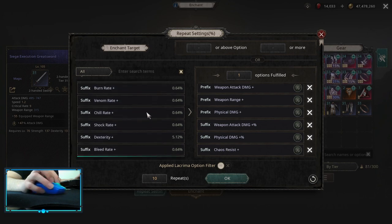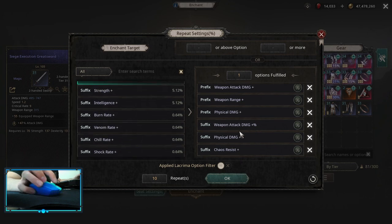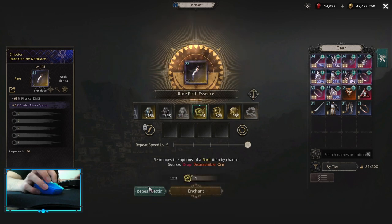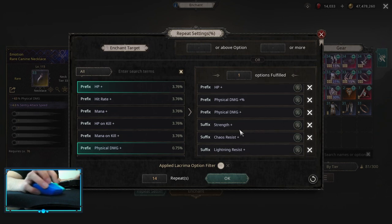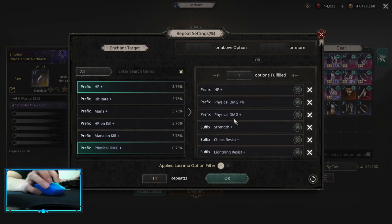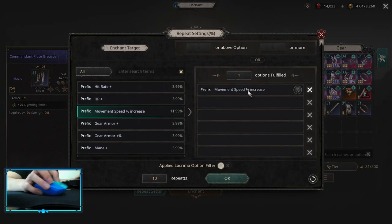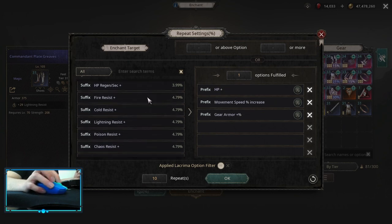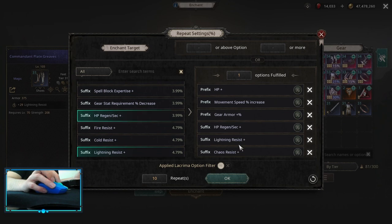For the resistance part, pick up chaos res, elemental, or whichever stat you need most. On the neck, you want a Physical Damage Multiplier implicit, then HP Flat, Physical Damage Multiplier, Physical Damage Flat, and whatever resistances you need. Note that Physical Damage Flat is going to be more damage early than a Physical Damage Multiplier. For boots, you want Movement Speed Increase, then Armor Multiplier, HP, and on the suffix part any resistances you need or HP Regen.